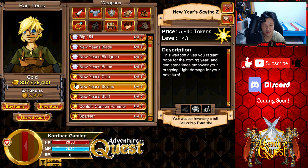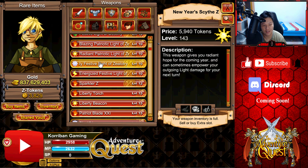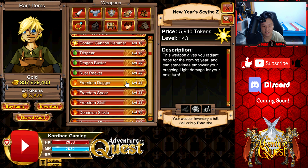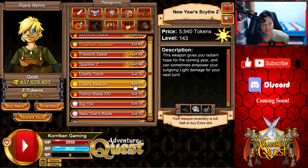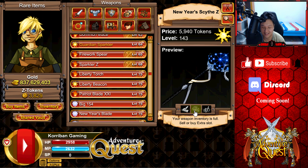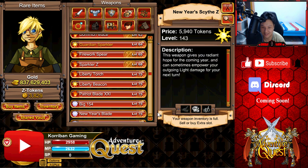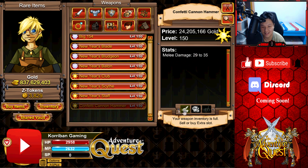Very nice change. You can still see the elements here — I don't know what to feel about this, it doesn't remind me of AQ. The weapons, if the name is longer, it will start to scroll to the right so you can see the full name — I like that change. It shows the level very clearly, I like that. And the best part is it shows what items are Z-tokens and what items are gold. I just miss the feel of the old shop look.